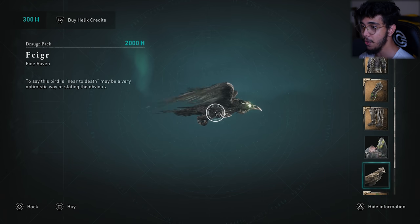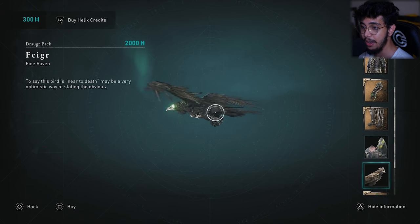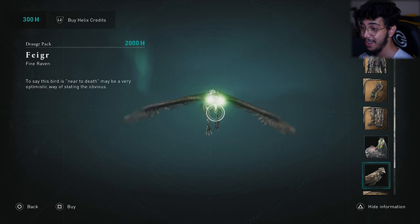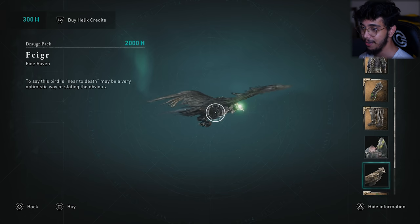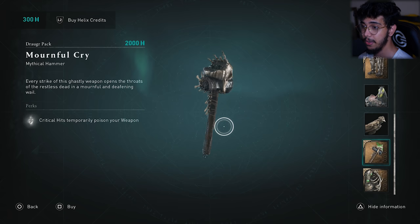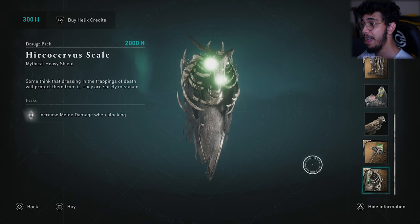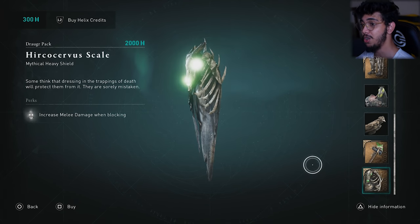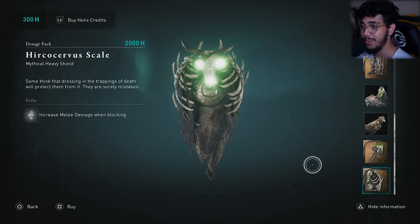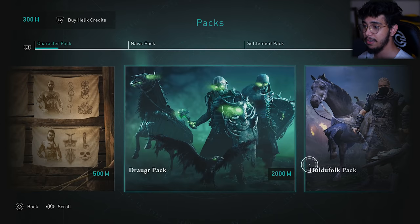Here we also have a raven skin — the raven appears to be a dead raven, which looks absolutely fantastic. I believe this one releases temporary poison on your enemies, which is a pretty cool touch. And the shield — imagine having the entire outfit plus the shield on your back, that's going to look sick. This is by far my most favorite outfit in this game.